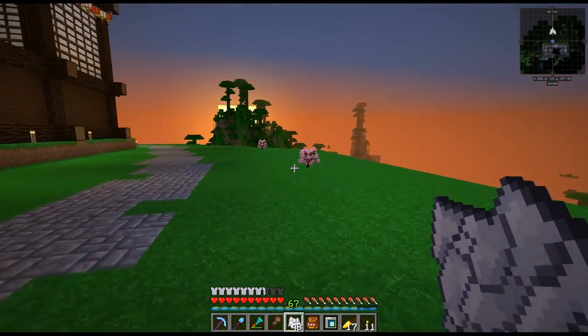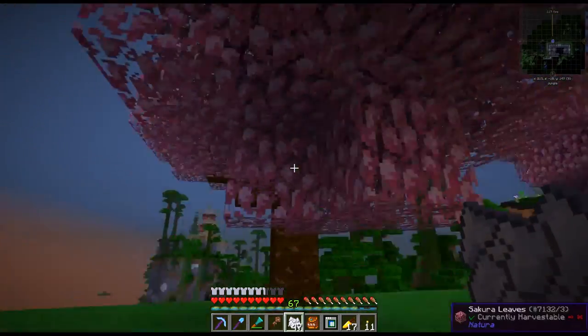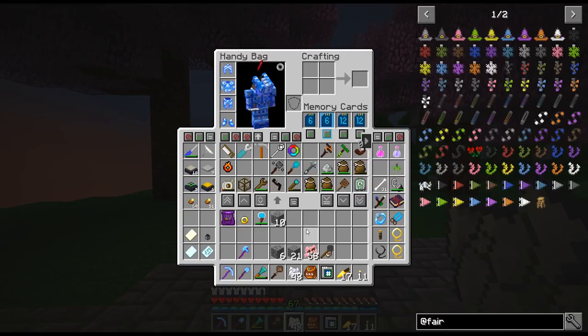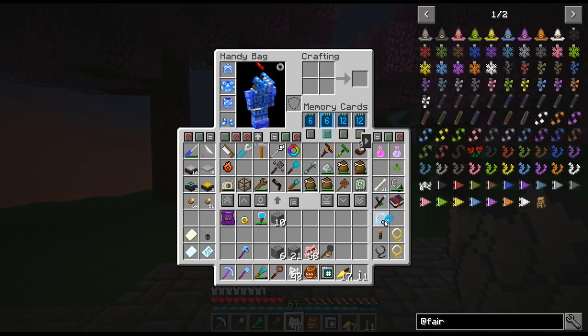Hello everybody, Torgali here, and welcome back to another episode of Qantas here on the FTOG server. This one grew real fast — I'm growing some sakura because I want to shear a bunch of the leaves, and I also want some of the wood. Where did I put my shears? There they are, okay good.